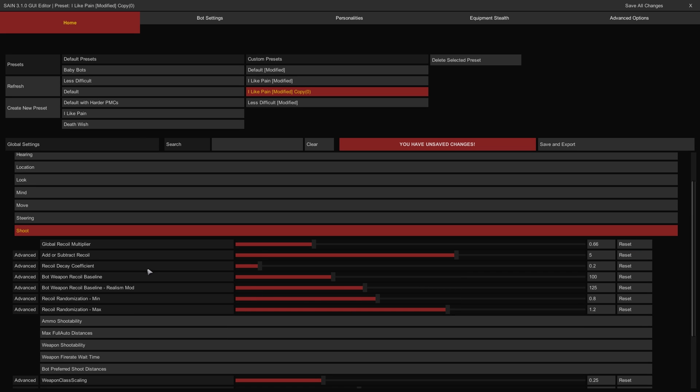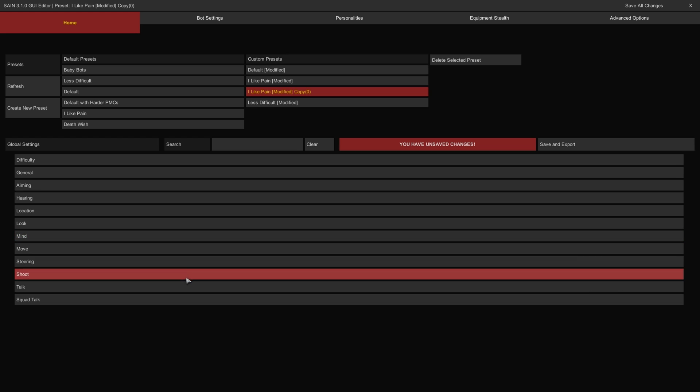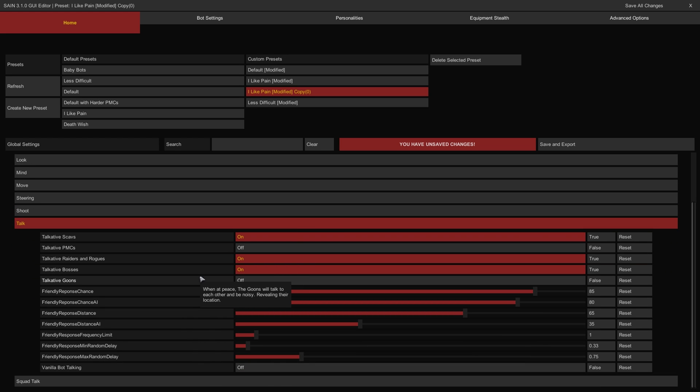The Shoot category contains a single control for bot accuracy: the Global Recoil Multiplier slider controls the recoil modifier for all bots when firing — the higher the value, the more recoil bots will experience during weapons fire. The Talk category has controls to influence bot speech lines in raids. The Talkative bot type toggles will enable each type individually to speak with one another when out of combat, revealing their positions — if off, the different bot types will refrain from conversation in peaceful moments. The Friendly Response Chance slider influences a bot's proclivity to use friendly voice lines with the player, while the Friendly Response Chance AI slider influences a bot's likelihood of responding to other bots with friendly voice lines. The Friendly Response Distance sliders determine the range at which bots respond to the player and to one another in a friendly way. The Vanilla Bot Talking toggle prevents any SANE parameters from influencing how bots talk, disabling squad chatter and dynamic responses.